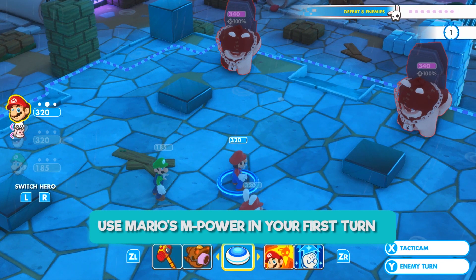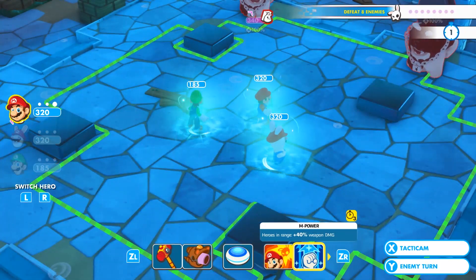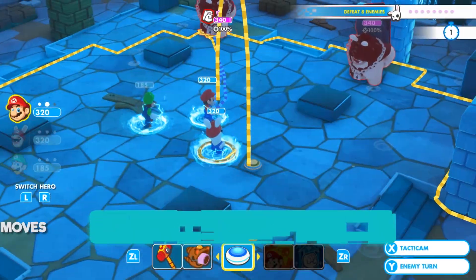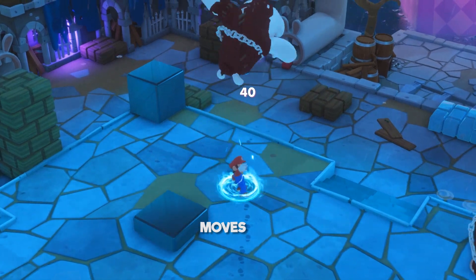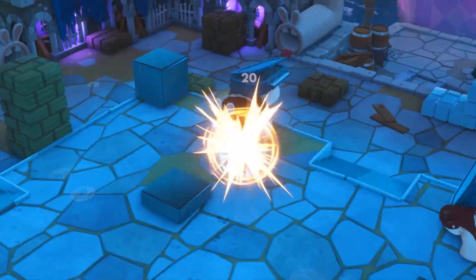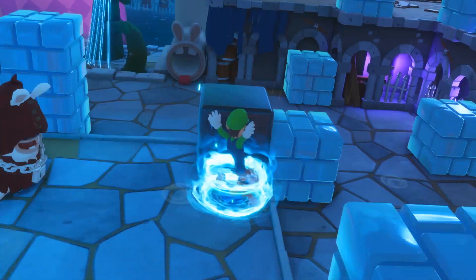A general tip for most battles: Mario's Empower should always be used in the first turn, as this will benefit all of your heroes. Always remember that you can inflict damage by moving — use Dash and Stomp with Mario and Dash and Double Team Jump with Luigi to reach high ground and escape the central battle.